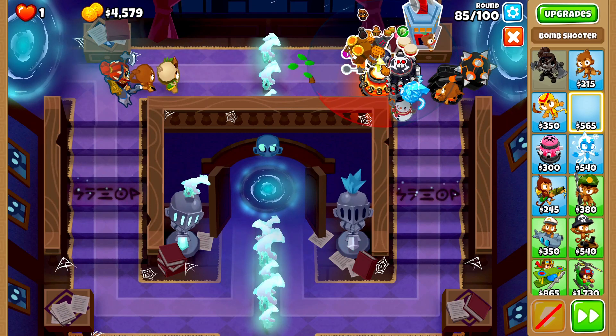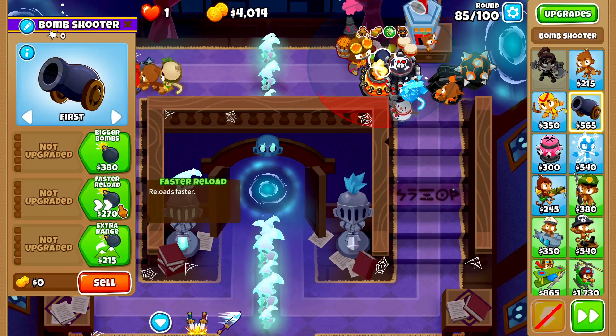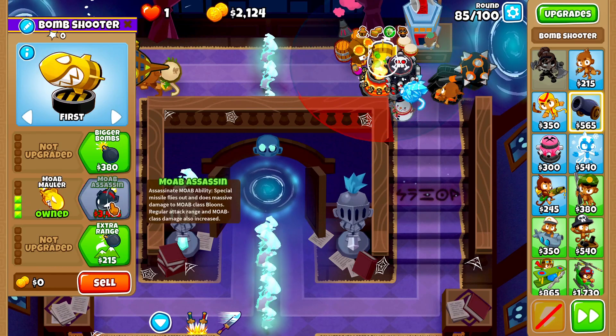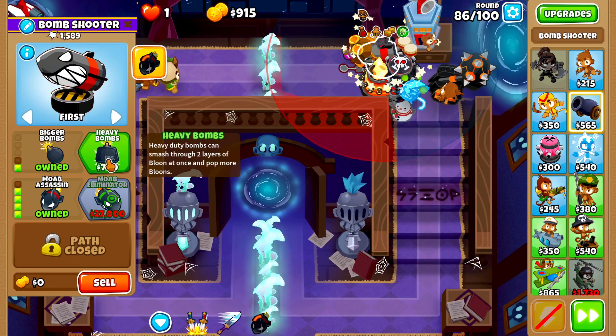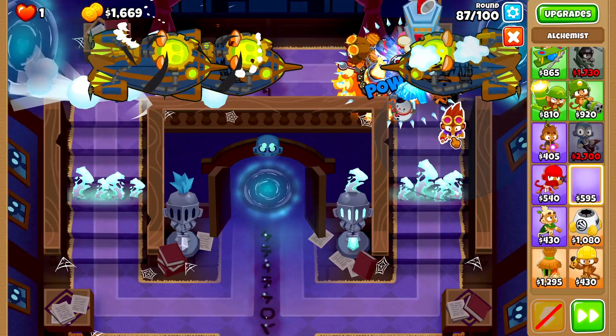Next we'll place a bomb shooter next to our alchemist, as far to the bottom as we can get it, then upgrade it to Faster Reload, Missile Launcher, MOAB Mauler, then MOAB Assassin with Bigger Bombs and Heavy Bombs.